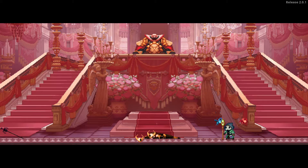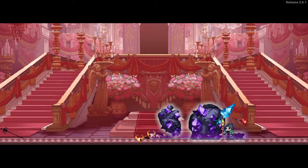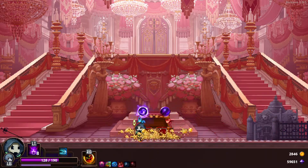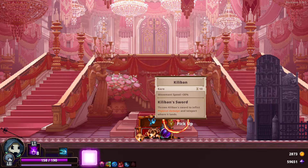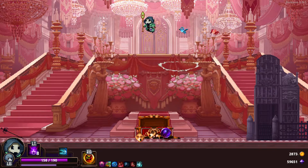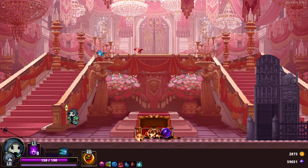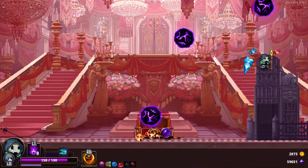If you get them both down really low it makes the last phase of the fight much easier. Goliath had the final say in that. Killaban — movement speed plus 30%, and those killabans start to inflict physical damage and teleport to where it lands. That sounds cooler than it is, to be honest. That's gonna do it for today's episode — thank you so much for watching. If you like the video, please like and subscribe to catch new Skull the Hero Slayer videos throughout the week. I'll see you next time.